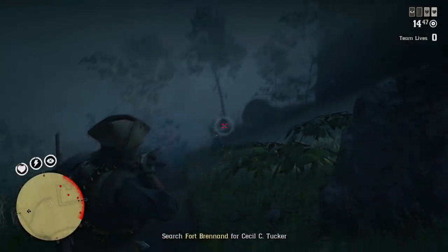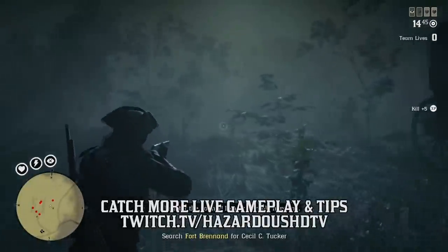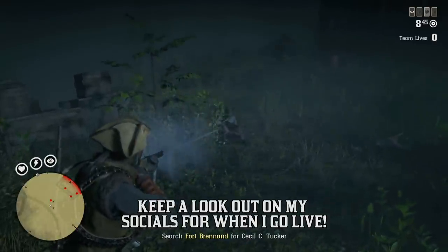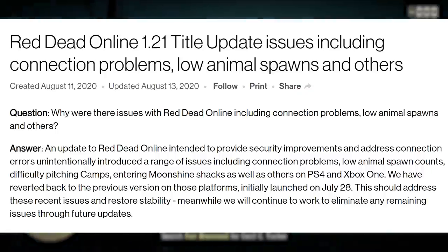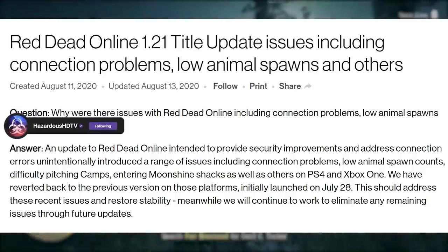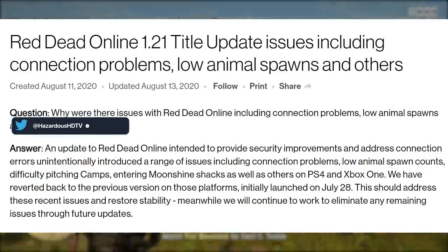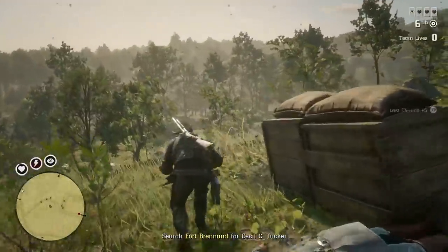I'm recording this video late tonight on August 13th, so technically the servers just went offline for maintenance. The alert was just taken off Rockstar's customer support page. As a quick refresher from yesterday: Rockstar reverted their patch from Monday and issued Title Update 1.21, meant to provide security improvements and address connection errors unintentionally introduced — including connection problems, low animal spawn counts, difficulty pitching camps, entering moonshine shacks, and others on PS4 and Xbox One. They reverted to the previous version initially launched on July 28th to restore stability, while continuing to work on remaining issues through future updates.